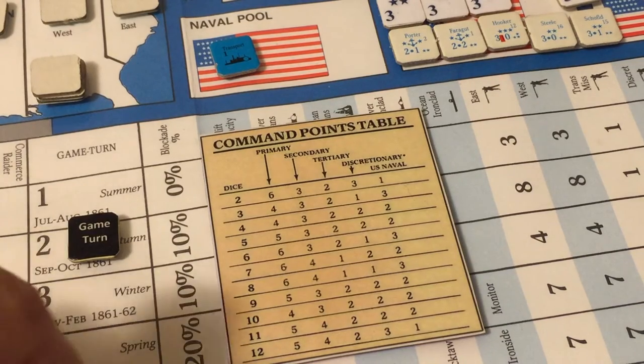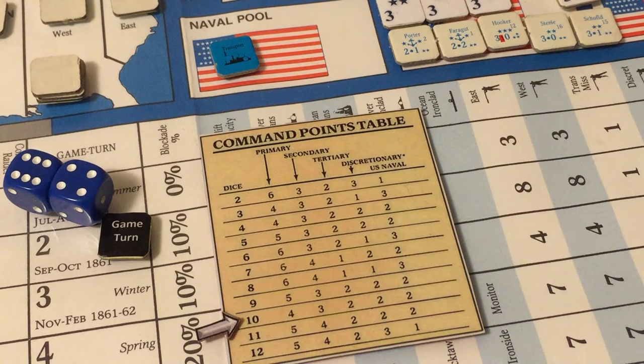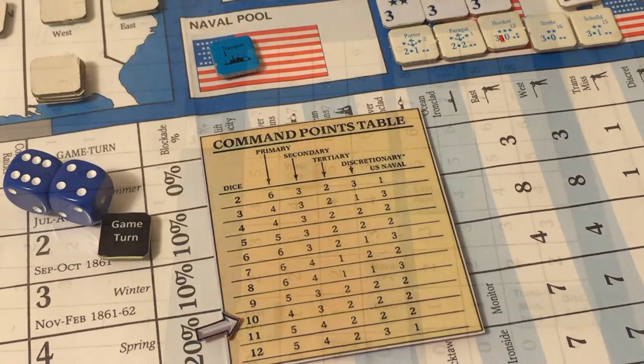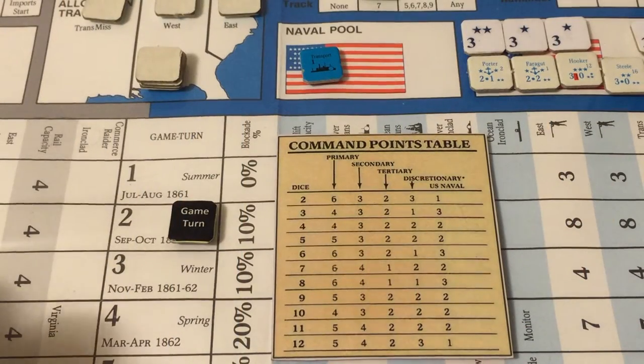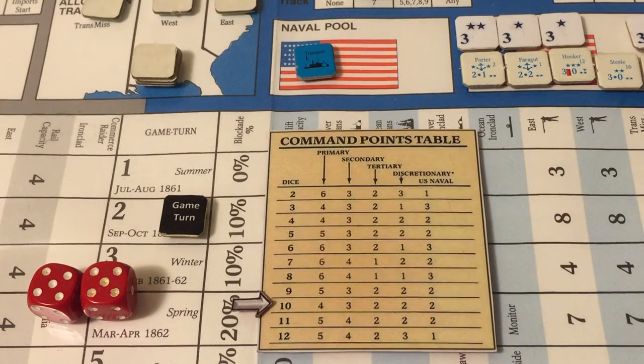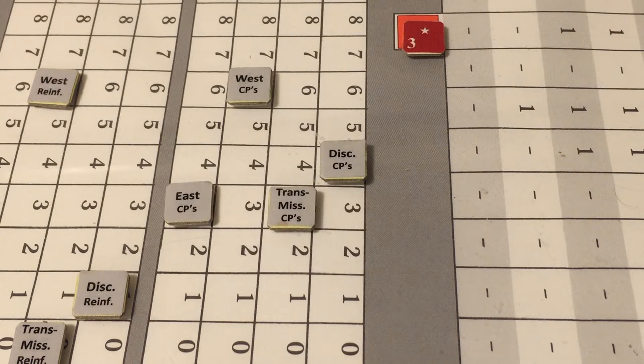Rolling for the Union: result is a 10, giving four commands to the primary West theater, three to the East, two to the Trans-Mississippi, two discretionary, and two naval commands. Rolling for the Confederates: also a 10, giving four to their primary West theater, three to the East, two to the Trans-Mississippi, and two discretionary commands. Here are the command point levels before and after additions for both sides.